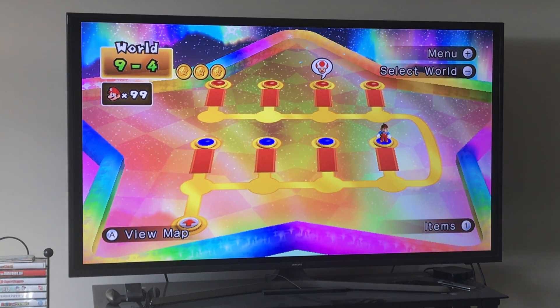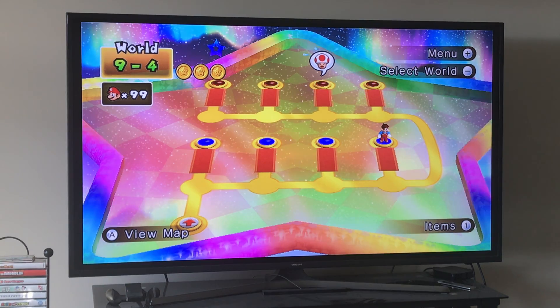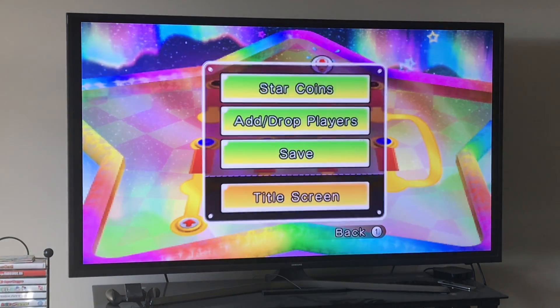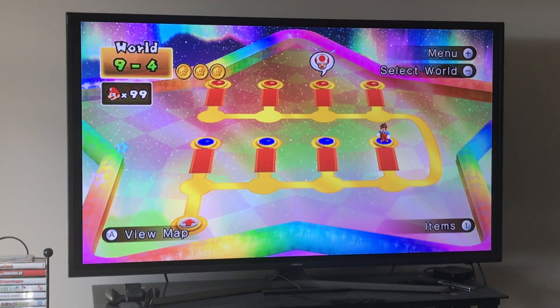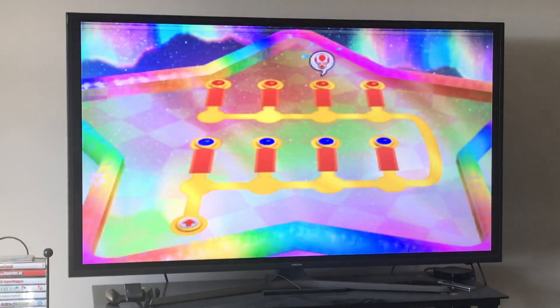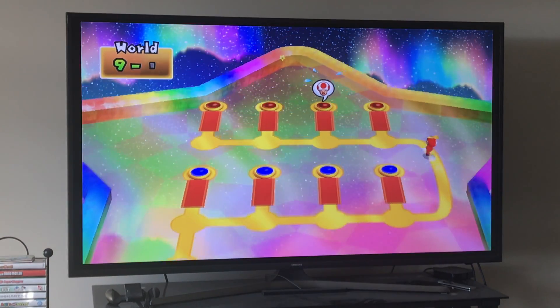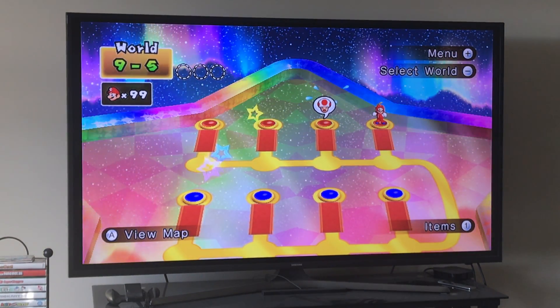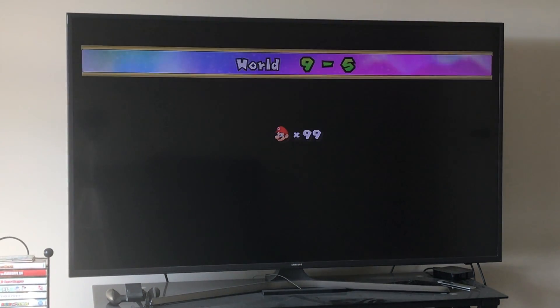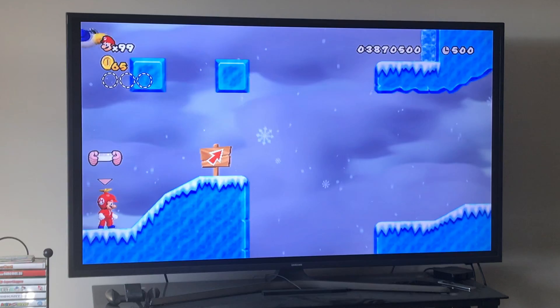How is it going everybody, this is Jordan Jones for the final video recapping the strategies in the New Super Mario Bros. Wii tutorial. We're going to do the second half of World 9. I recommend the propeller suit for 9-5 because it is possible to do it without it, but it's very difficult, so I recommend you have it because it makes things a lot easier.